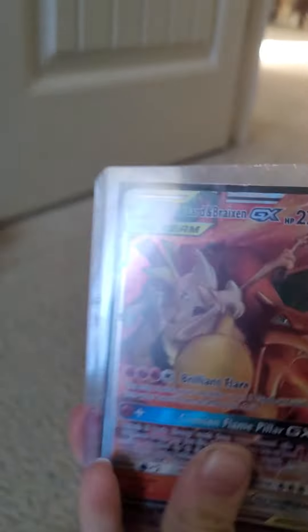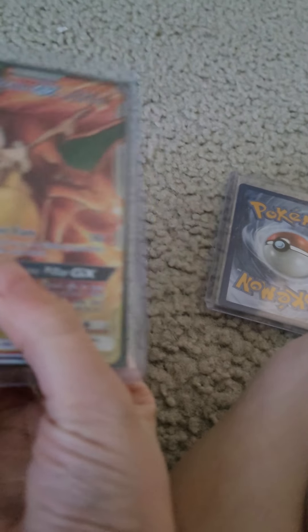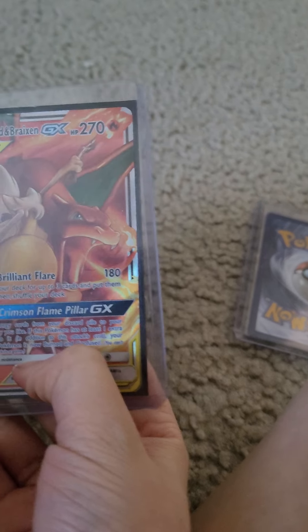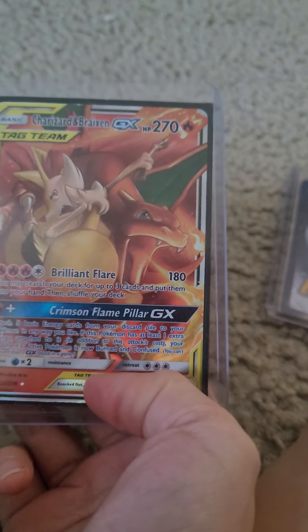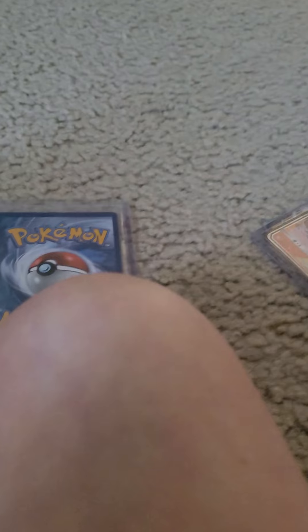One day I was just watching TV and my dad surprised me with this Charizard tag team card. I was crying — it's a beautiful card, and it's so good. It's in an occasion case — awesome. And it came in a suite, so we ordered that from some place. I don't even know what it's called.